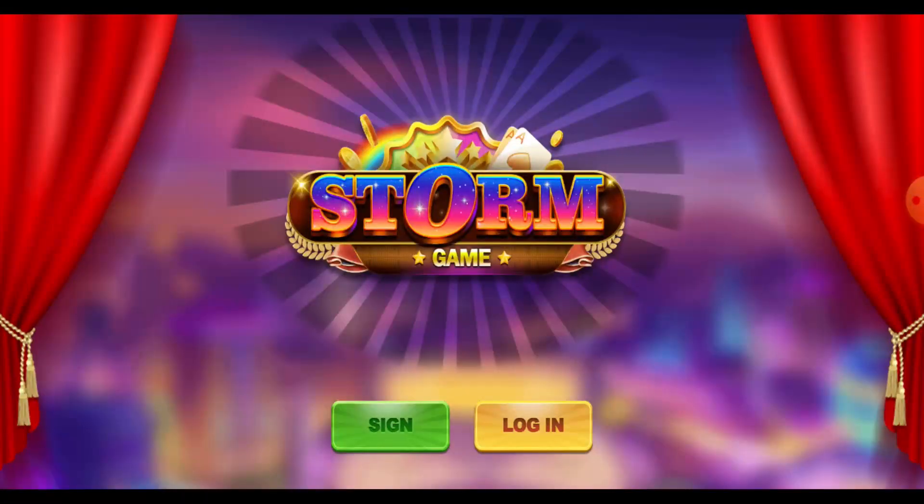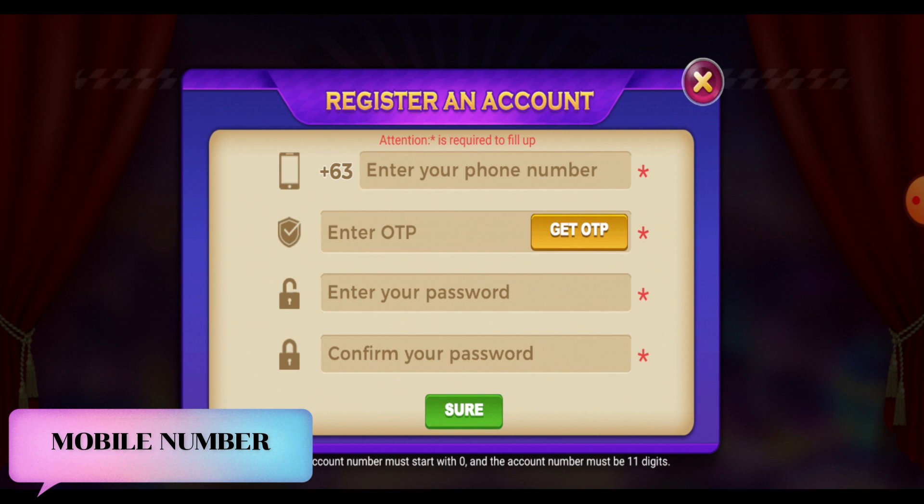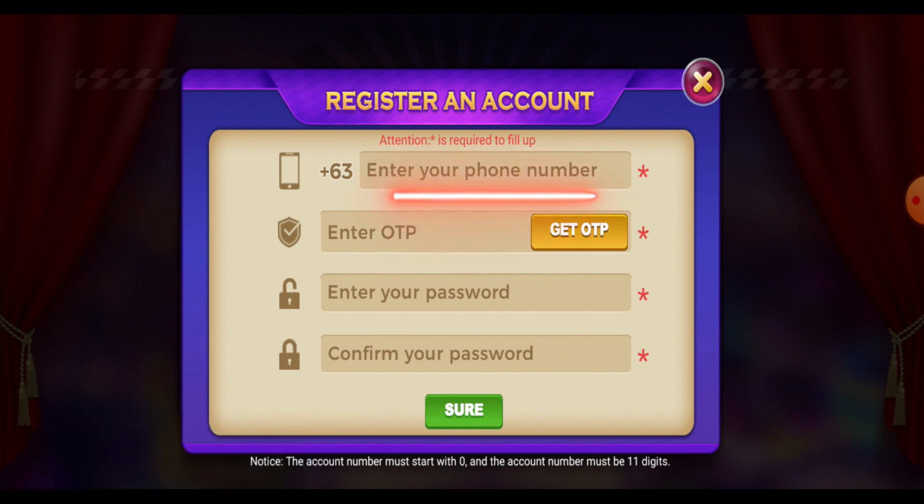So this is the Storm Game. The first thing that you need to do here is create an account. You'll just need to click on sign in, and here you can register an account using your mobile number. You'll just need to put your mobile number and hit on Get OTP. This will give you an OTP which you will put in the provided field. After that, you'll just need to enter your password and confirm password.